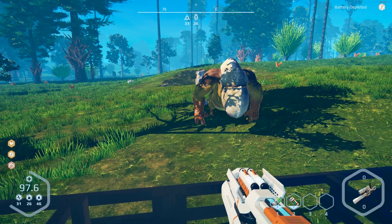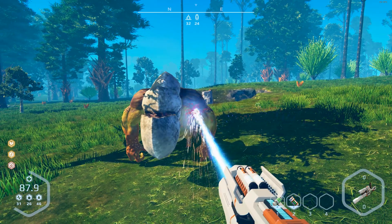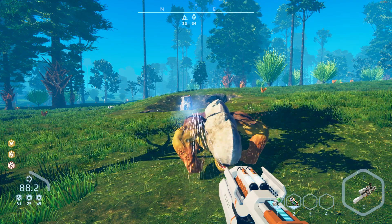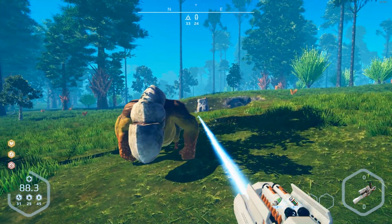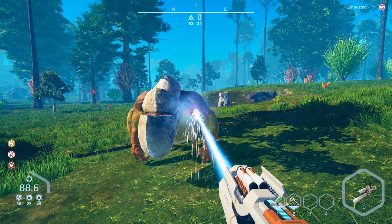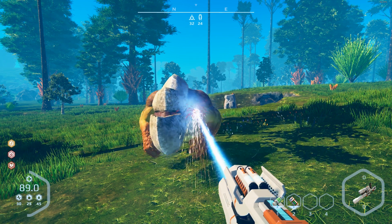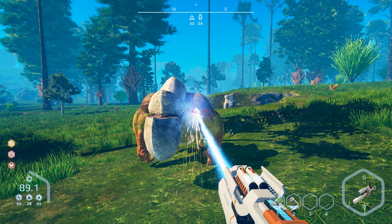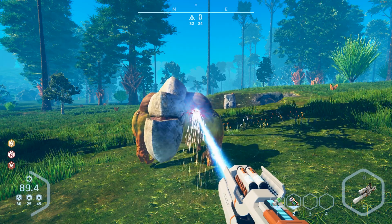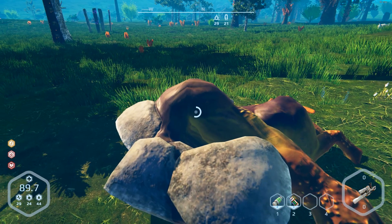I wonder if those rocks can even hit me up here. He can't come up on my platform. Oh — the rocks can hit you. I'm going to show you how long it takes to kill this guy. We need some real weapons in this game — some projectile weapons, like an MG4 or a PSG — give me sniper rifles, give me automatics, give me something, because this guy's an absolute beast.